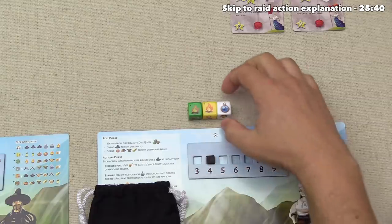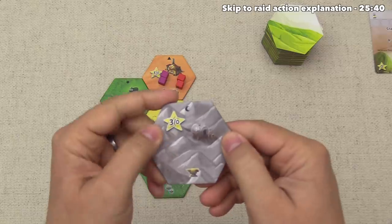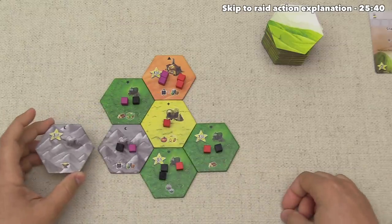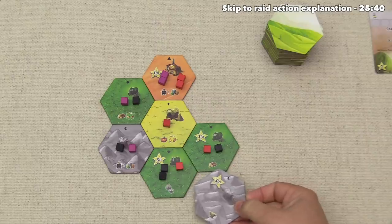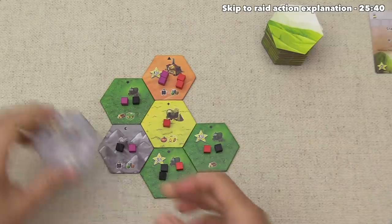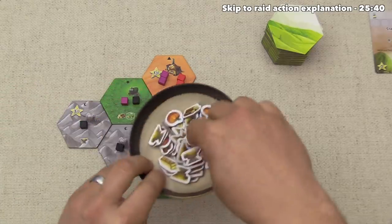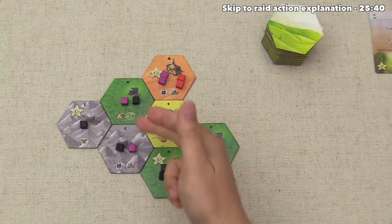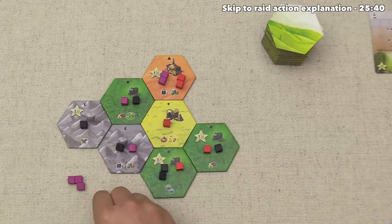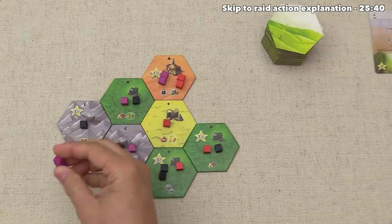Black takes a single explore action, draws one tile: a mountain range worth three points to the controller. They place it and pull a tent from the general supply, gaining one medal token. We have adjacency and could jump in, but second place gives zero points on that tile, so we hold our tents for other uses.